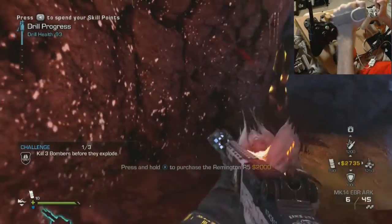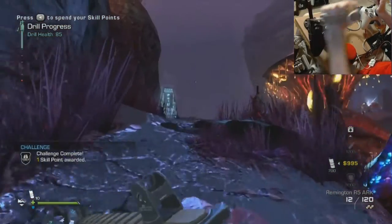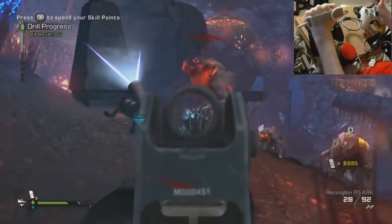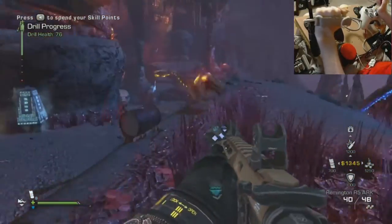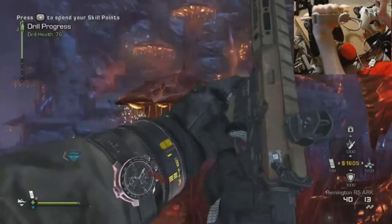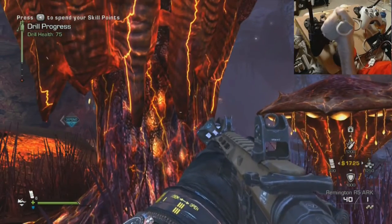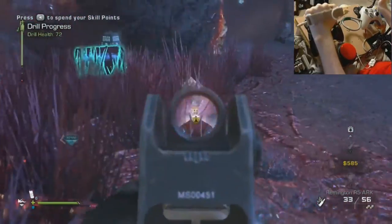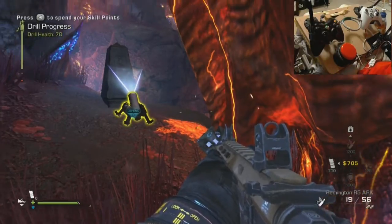This is basically the exact same challenge as we had last time — a little bit different but same criteria. I'm pretty sure that's five kills, but like I said just to be sure. All right, that's definitely enough. Now I'm going to go ahead and hop over here, get myself another riot shield. Remington — bomber challenge, that's three kills, four, five, six, seven, eight, nine.